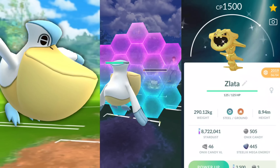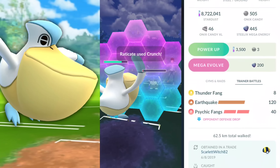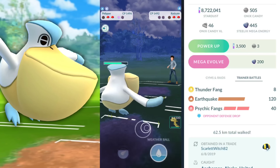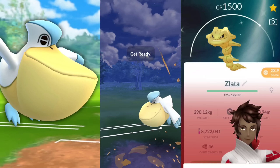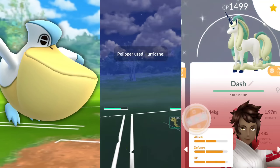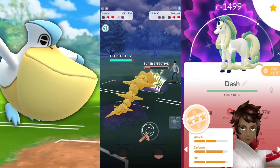Megahorn is great and all, but you can even go with Psychic. Personally, High Horsepower is what you want in case you get locked up against one of those Steel types. For Pelipper, you're going to have Hurricane, Weather Ball, and then of course Wing Attack for that high energy gain.